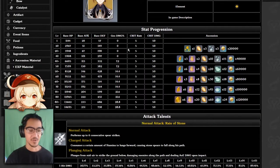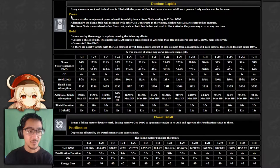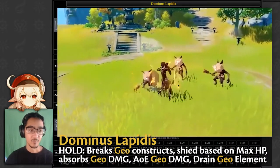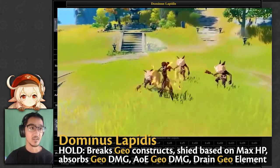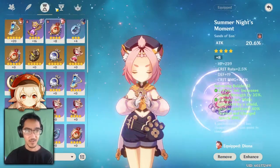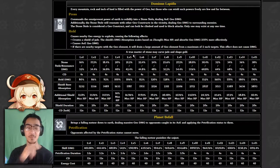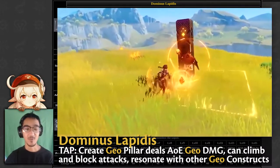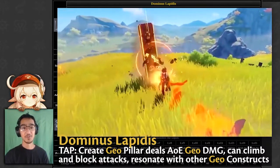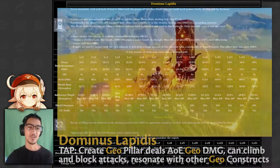We know that Zhongli is a Polearm user and he utilizes shields and other Geo Constructs as his main DPS. There are two different ways you can build Zhongli. One thing you can do is the shield - that's the way I'm going to be building. If you hold, it breaks Geo Constructs and also puts a shield based on his HP. As for the press skill, it creates a stone pillar that you can pretty much climb or break or block attacks, and it resonates with other Geo Constructs, meaning it does damage over time and area of effect. If you have more Geo Constructs, say you have Ningguang or the Traveler's Rock, it will be doing damage.